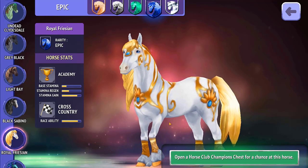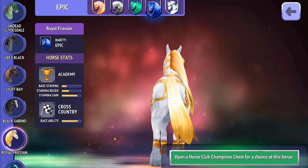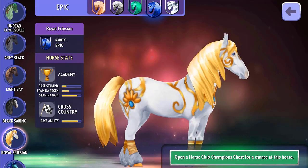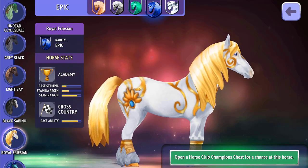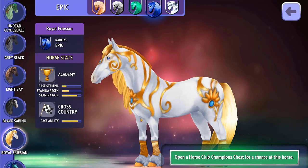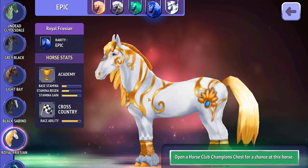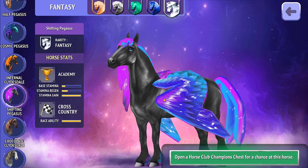I actually really like the Royal Frisian and I'm not a big fan of yellow, but this is really pretty — it's more of a gold. I think what was really smart is the way they shaded it, because if it had just been bright solid yellow on the mane and tail I don't think I would have liked it. But I really quite like this horse — the toning of the mane and tail is very pretty and the hooves look really nice as well.